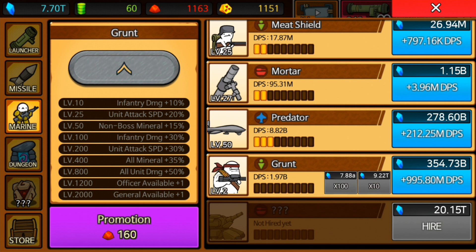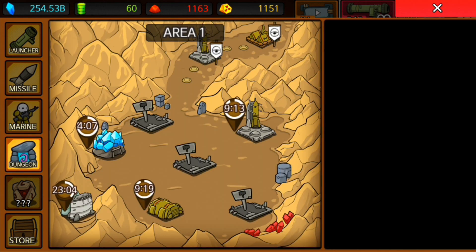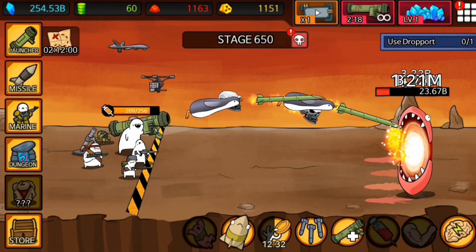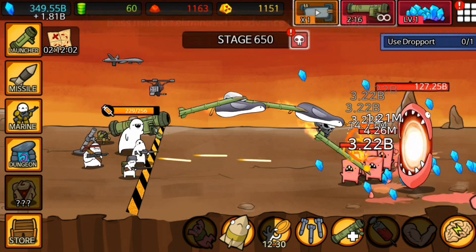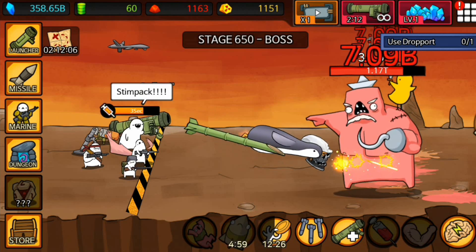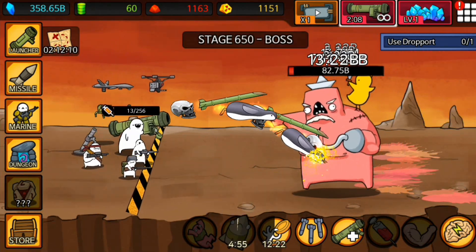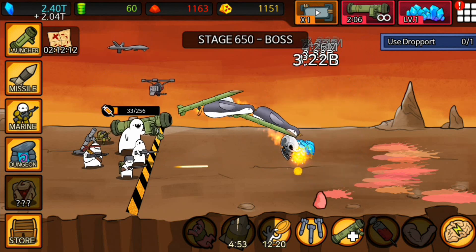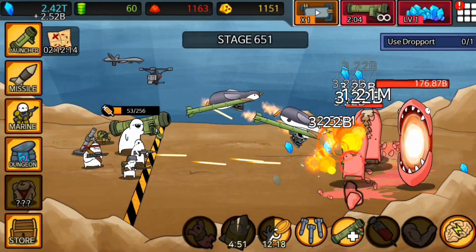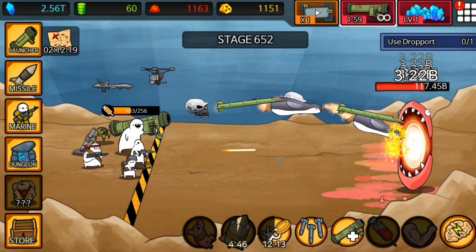It's probably time to upgrade this one here as well — we can get that one to 10 billion damage per second. That's awesome. Now we deal a lot more damage and might actually be able to continue to the boss at level 650. We can also use one of our skills. That skill deals 17,000% of our normal attack in one big hit. So we defeated the boss — that's awesome — and now we are at stage 652.